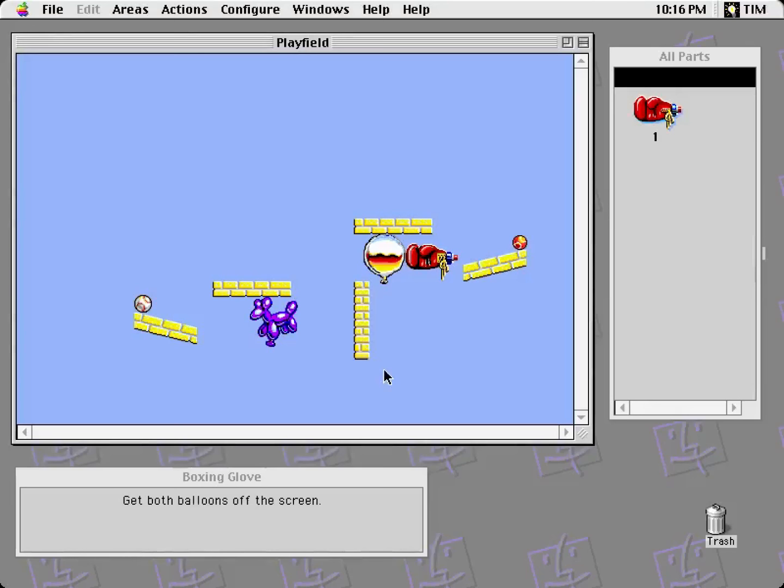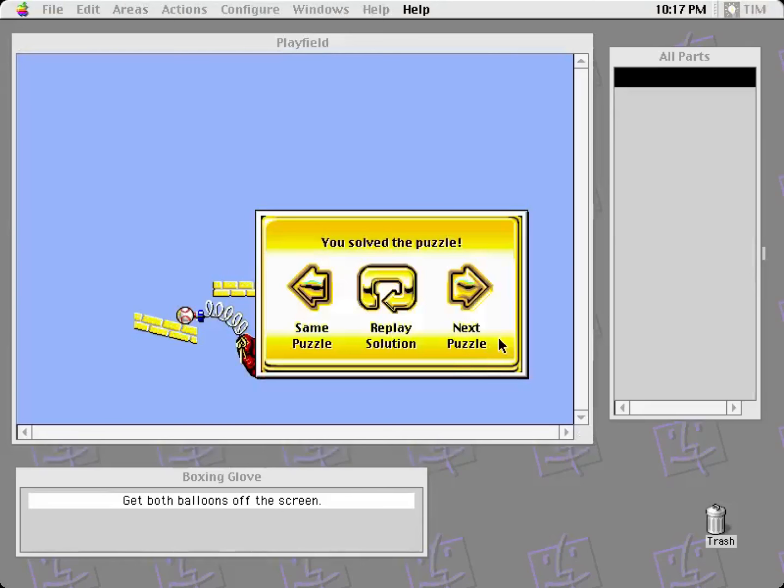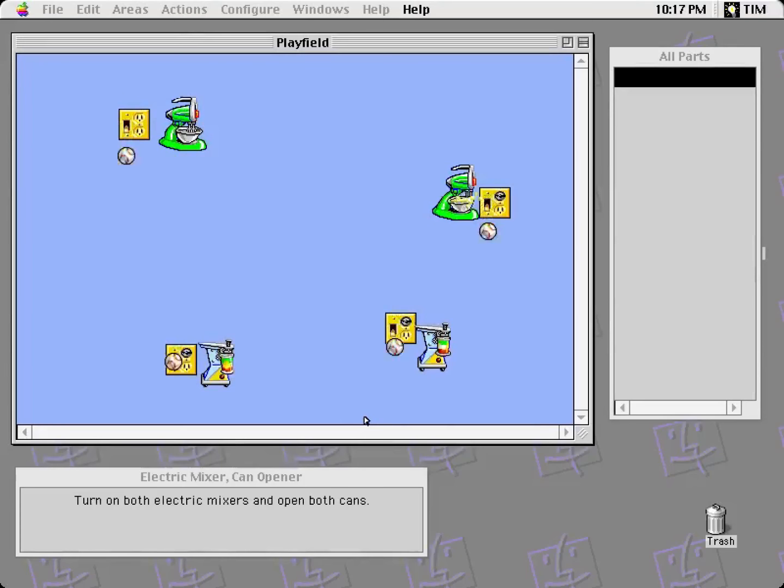Boxing glove. Get both balloons off the screen. Run. Okay, simple enough. I'm having some trouble with this run menu item — I wish there were just a button somewhere. Electric mixer can opener. Turn on both electric mixers and open both cans. This is just plug it in and it works. I didn't actually plug that in. Wow, that was a hard puzzle.